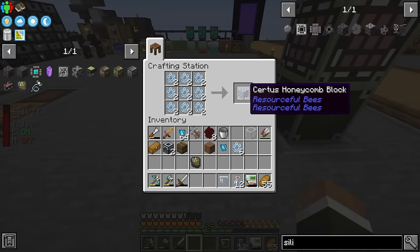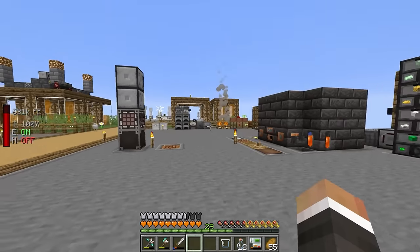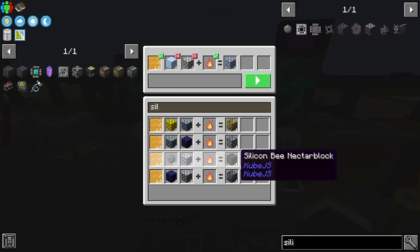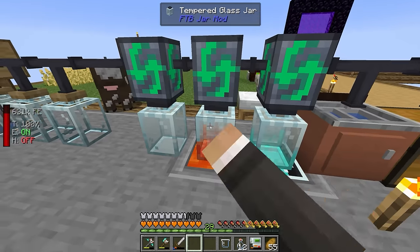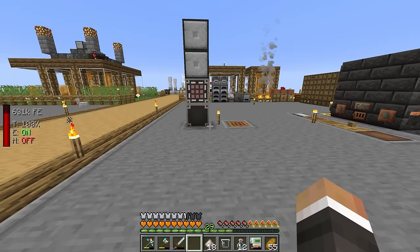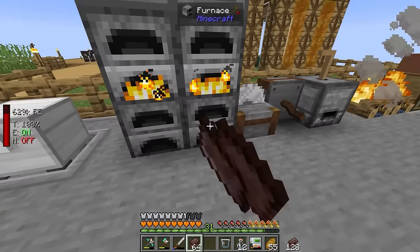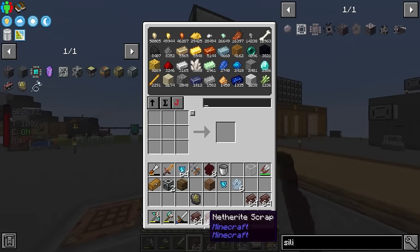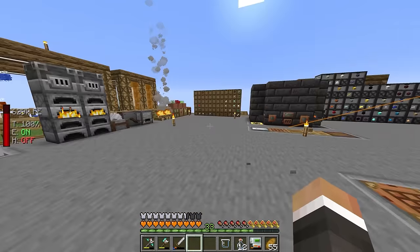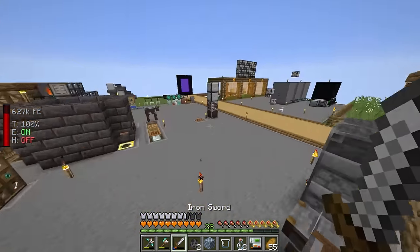We have two blocks worth of certus honeycomb and 18 nether quartz dust - just nine nether quartz ground in the grindstone. We swap out for the silicon bee nectar block. I need to smelt that first - going to put that into the furnaces. Meanwhile, I've been slowly processing ancient debris into netherite scrap. We need just over a thousand and currently have 816, so we're somewhat close to upgrading one of our sand refuges to elite.